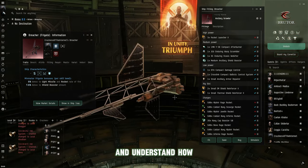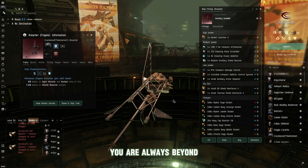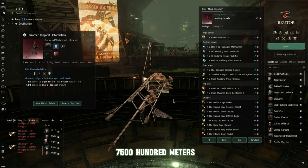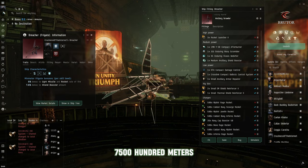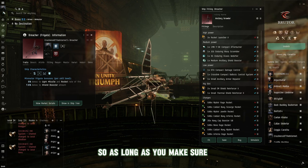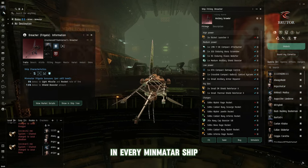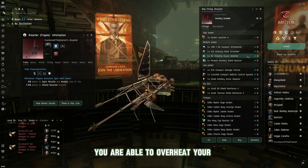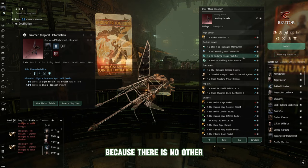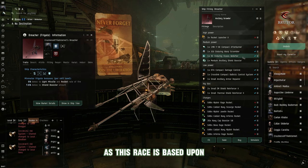Once you understand how the Breacher works, you'll realize that when using its mid- to long-range control, you want to stay beyond brawl range. The maximum brawl range is 7,500 meters — in EVE Online, 1,000 meters is 1 kilometer, so that's 7.5 kilometers. Use the Minmatar's agility and speed to your advantage. Most Minmatar ships should carry a webifier so that even as a long-range kiter, when enemies press toward you, you can overheat your stasis webifier and nullify their speed — no other race matches the Minmatar for agility and speed.